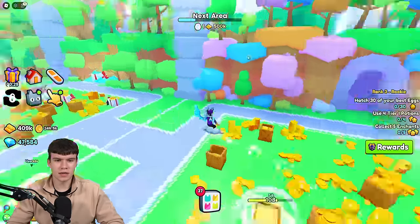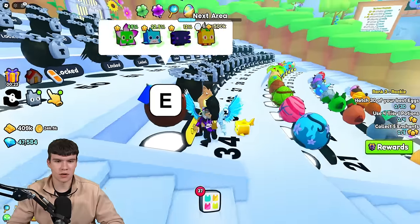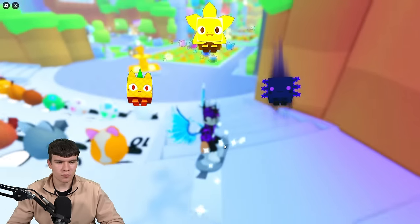Essentially, all you need to do here is unlock all of the different worlds. But first, I want to quickly open myself an egg because it's just going to help us out a little bit. How much do these cost? 10k — not too much at all, to be fair. Let's quickly get this right now. Here we are, a bunch of stuff right now.